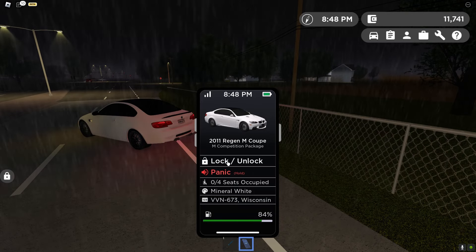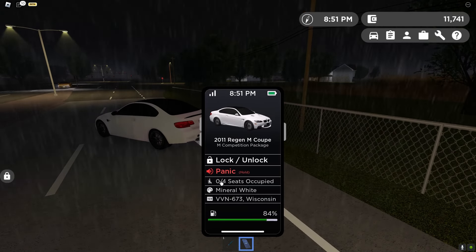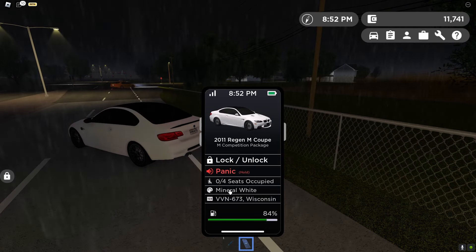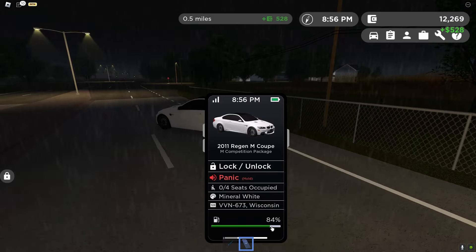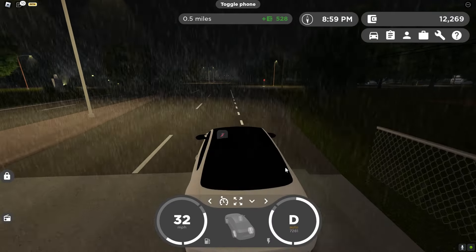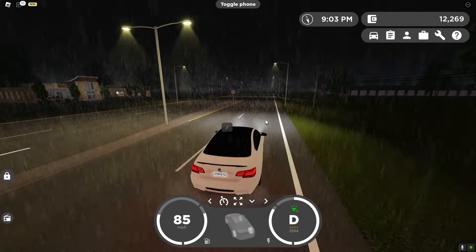You can lock and unlock your car and the lights go off just like in Rensselaer County. You can see how many people are in your car, the license plate, the color — everything about your car — and even how much gas is in your car through your phone. The devs put a lot of work into this game.